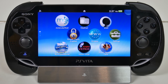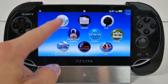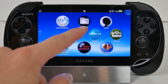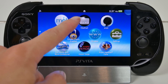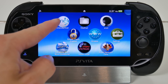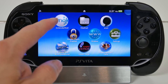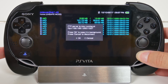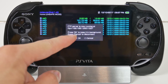First we're going to start on our Vita. We need to open Molecular Shell or VitaShell. Molecular Shell is installed with HENkaku when you enable it. VitaShell is more powerful in terms of functionality and features — if you want USB mode, use VitaShell — but for FTP, either works. I'm going to use Molecular Shell since not everyone has VitaShell when just beginning. Once in Molecular Shell, hit the Select button to bring up your Vita's IP address, which we'll input into our FTP program.